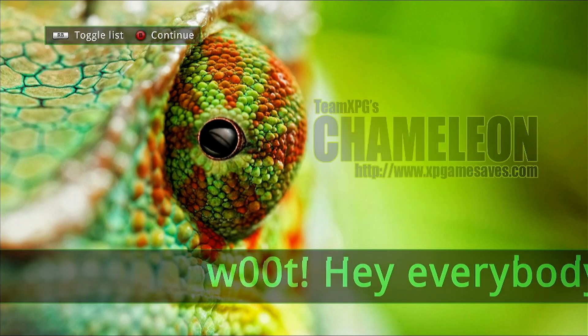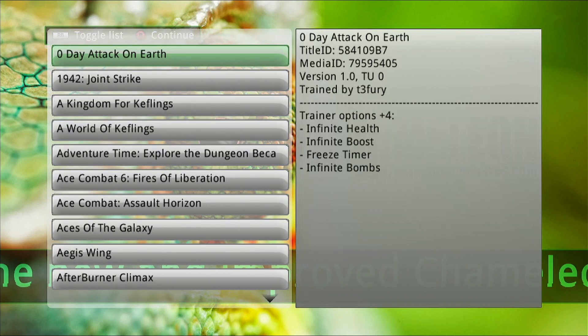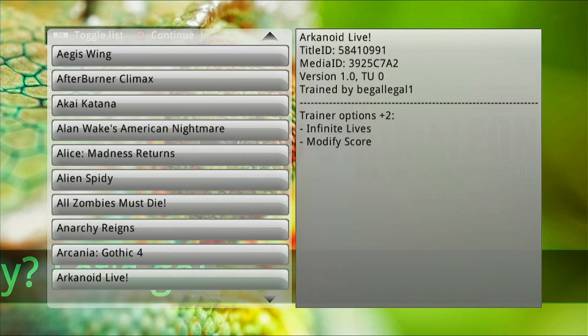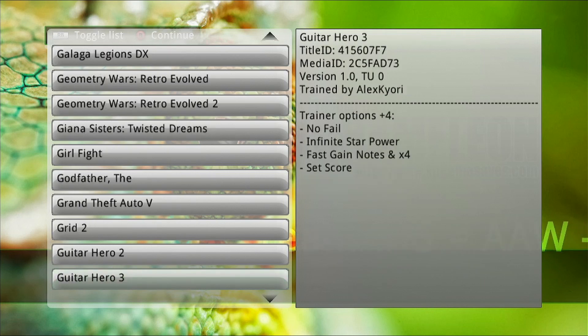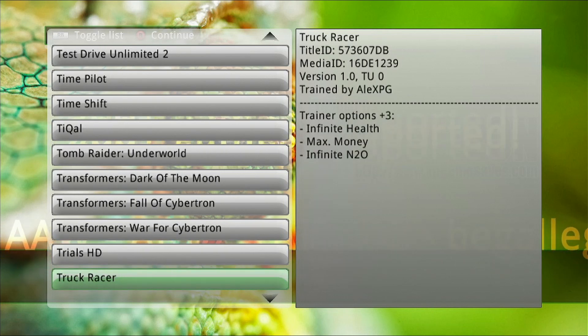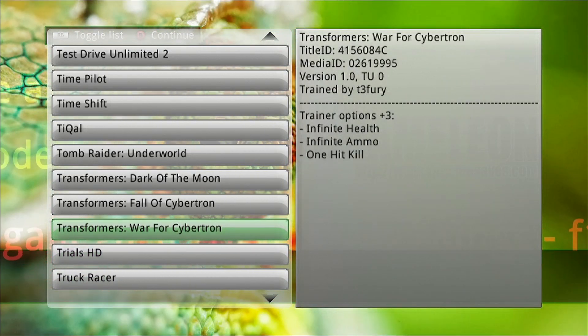If you press the RB button you will see a list of games that are able to initiate cheats. On the right-hand side you can see most of the time it'll have the most common cheats, which are infinite ammo and infinite health. I'm just having a look at the game that I want to play — as you can see it has three options.